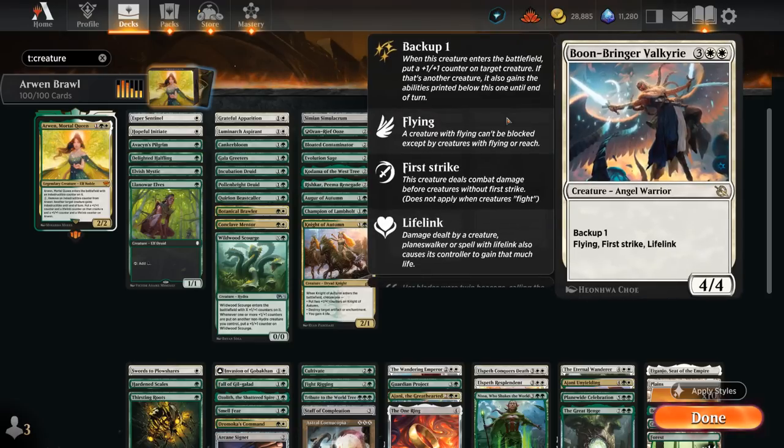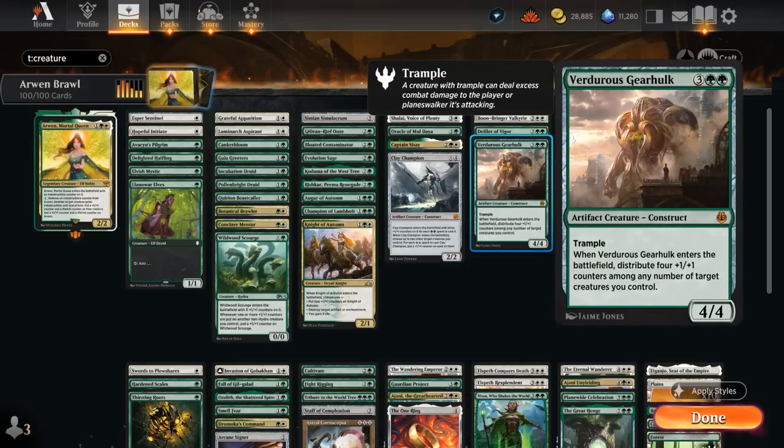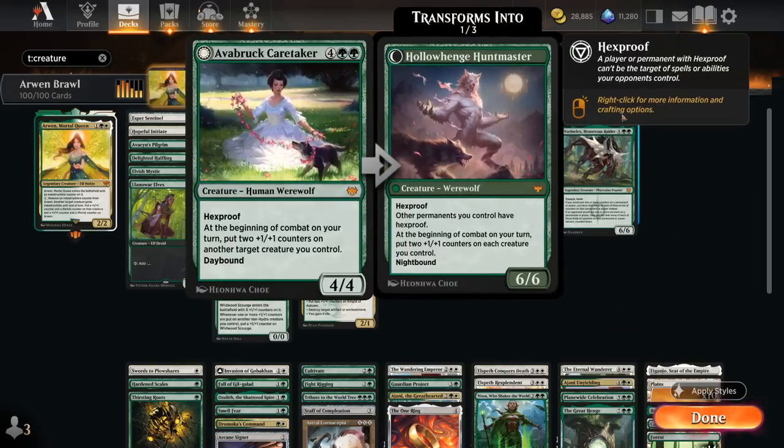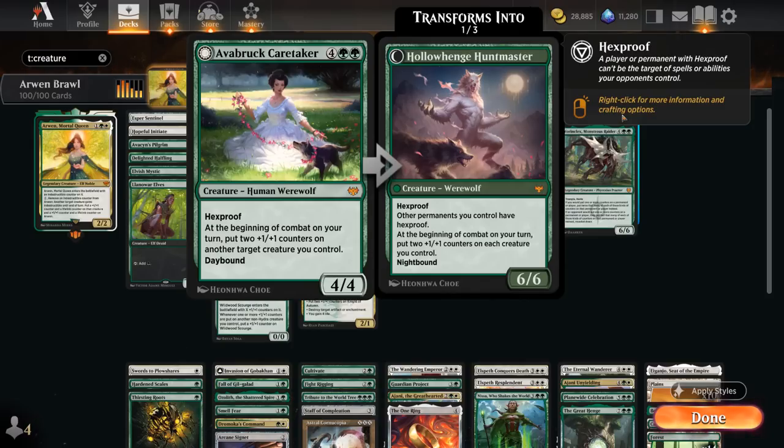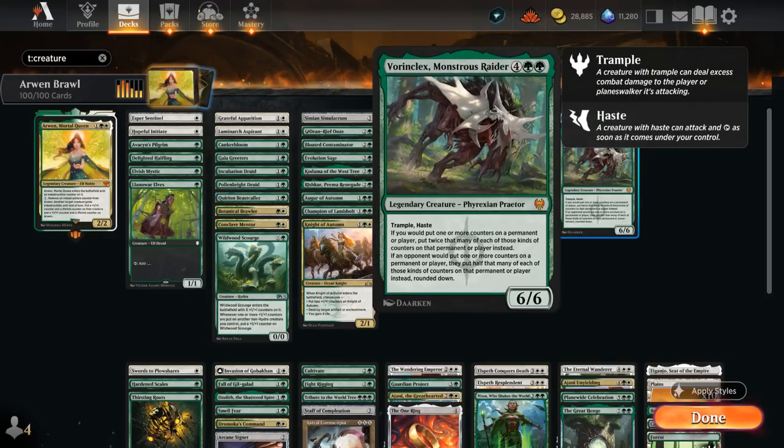At 5 mana, Boonbringer Valkyrie can bestow onto one of our creatures giving it Flying, First Strike, Lifelink, and a plus one counter until end of turn, while itself being a 4-4 Flying First Strike Lifelink. Defiler of Vigor lets us put plus one counters on the entire team whenever we cast a green permanent spell, and can give those spells a discount by paying 2 life instead of green mana. Verdurous Gearhulk is a 4-4 Trampler that distributes 4 plus one counters among any targets. At 6 mana, the Caretaker is a 4-4 Hexproof that puts 2 plus one counters on another creature and can transform into the Huntmaster to put 2 plus one counters on the entire team. Vorinclex's Monstrous Raider doubles our plus one counters while halving the opponents', stopping opposing Sagas and planeswalkers, and doubling our own planeswalker loyalty.